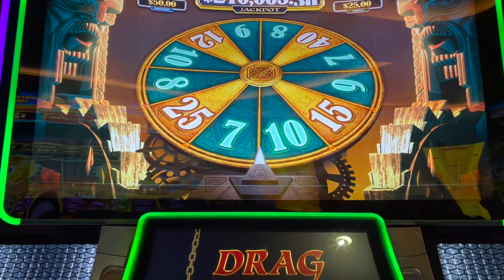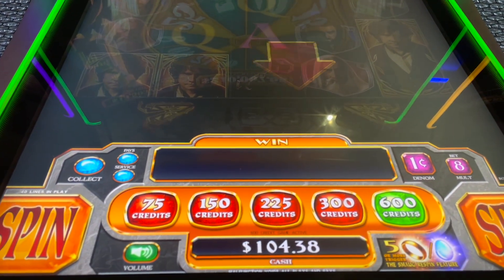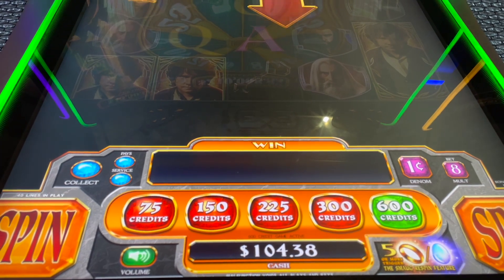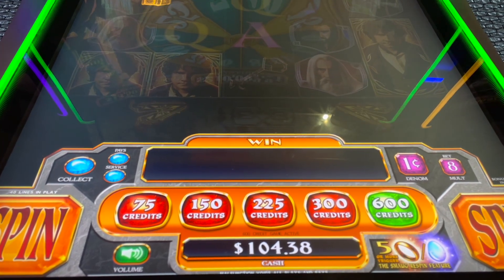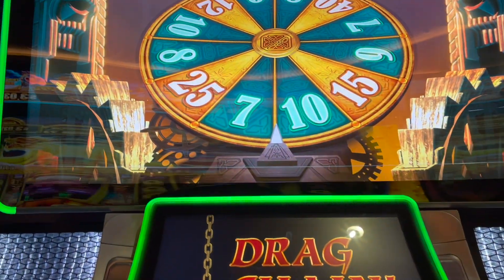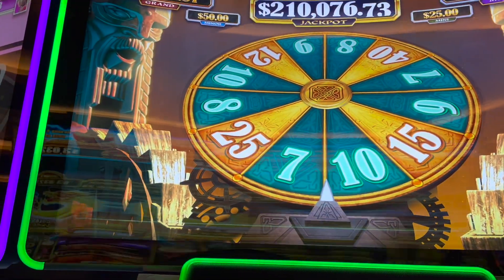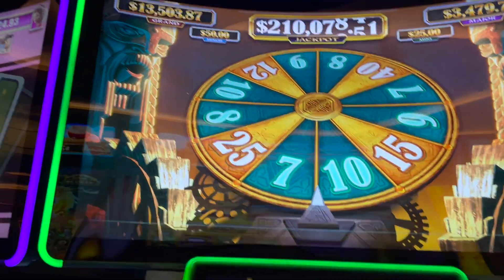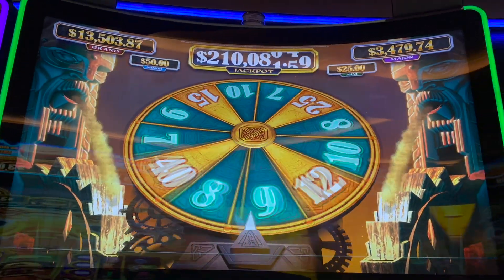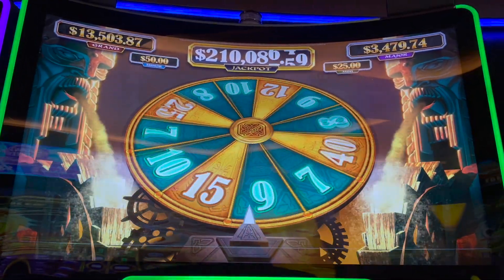Playing one of my old faves — The Hobbit. Put in a hundred, been going up down up down, playing for probably about 20 minutes. I decided to up my bet to six bucks and I just landed my first bonus. More than the minimum spins and I'll be happy happy happy.